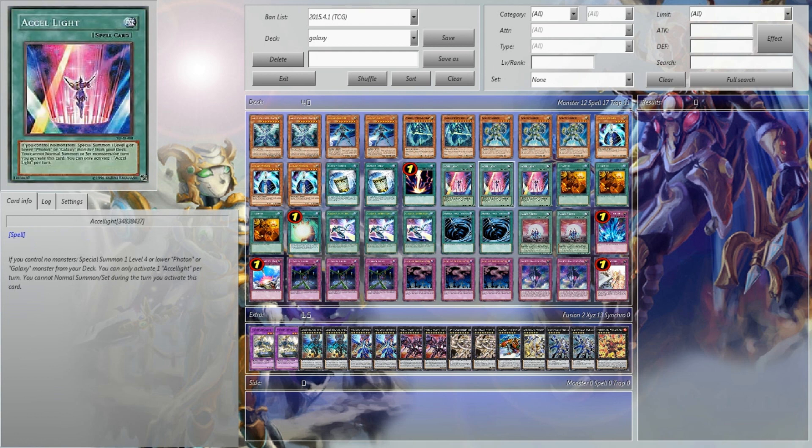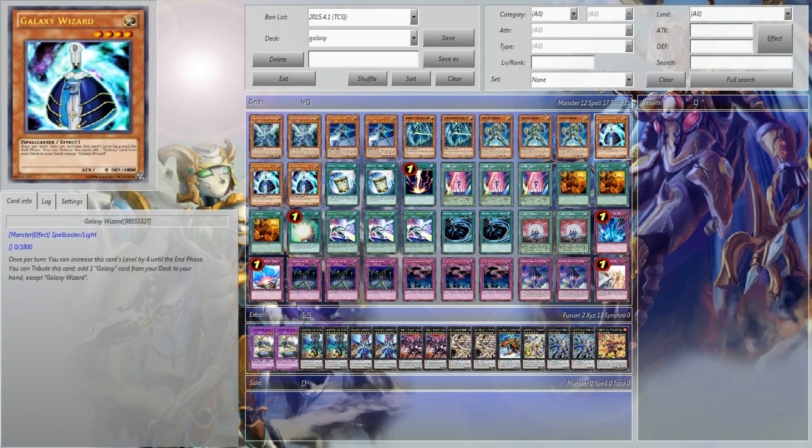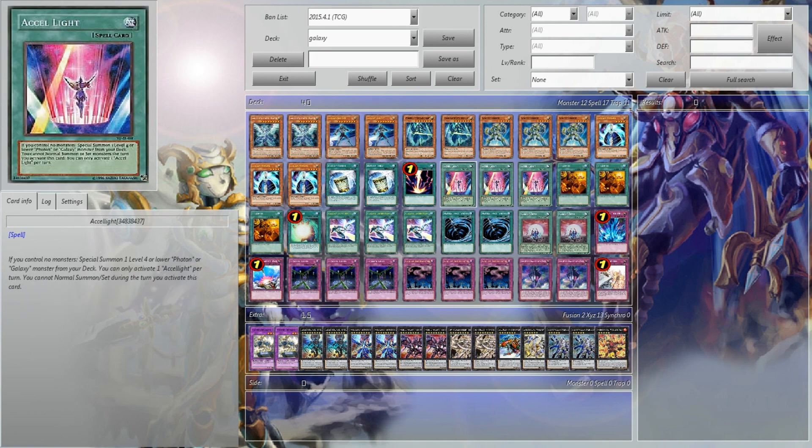Running 3 Galaxy Wizard with 3 Accel Light just to make sure I can get it out. With 1 Accel Light it's like okay, 2 is meh, and 3 means you want to see it as fast as you can to get the deck rolling. Galaxy Knight I'm not super huge on outside of his effect, and a lot of the time I'm not going to have that in the grave.